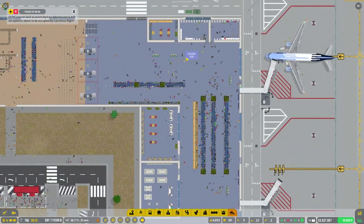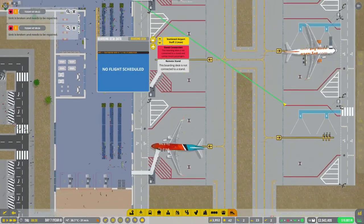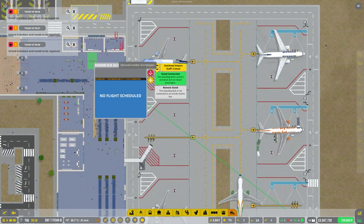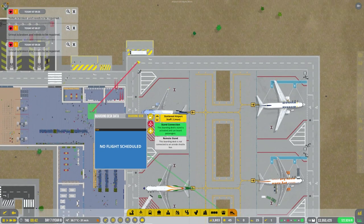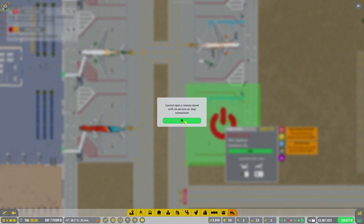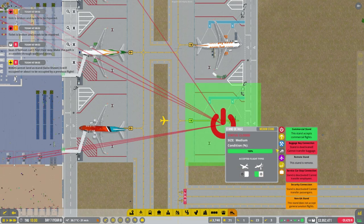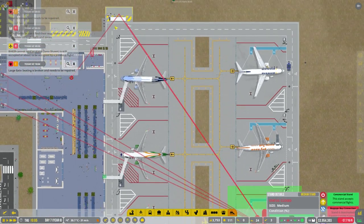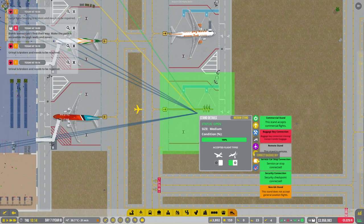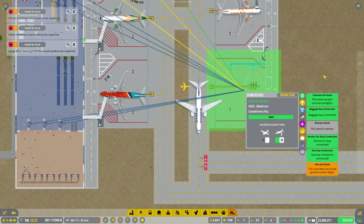Oh, they've come to do it now. Right, let's get this connected up — connect this stand, connect it to there, and then connect to this one here. We should be able to turn that on now. Cannot service car stop — connect to service car. We're sharing that one for all three. Are we all good now? Baggage bay not connected — connect to baggage bay. There we go, all greens. And that's good to go.